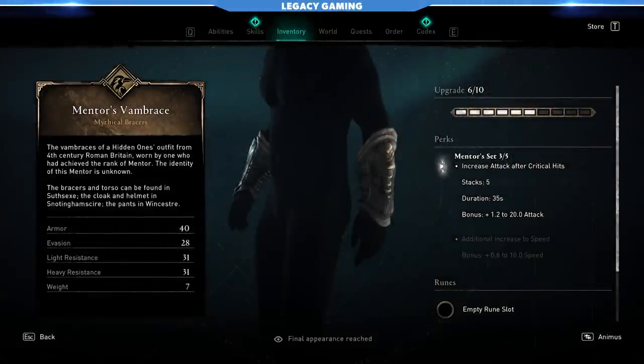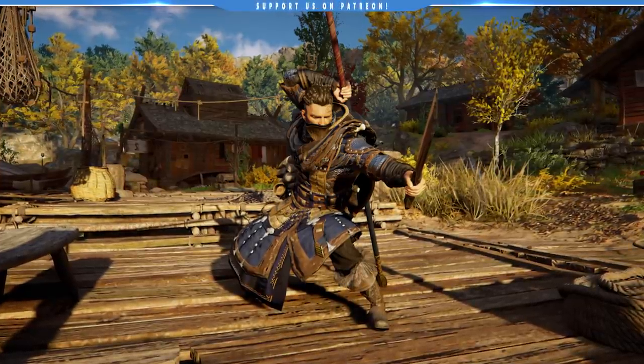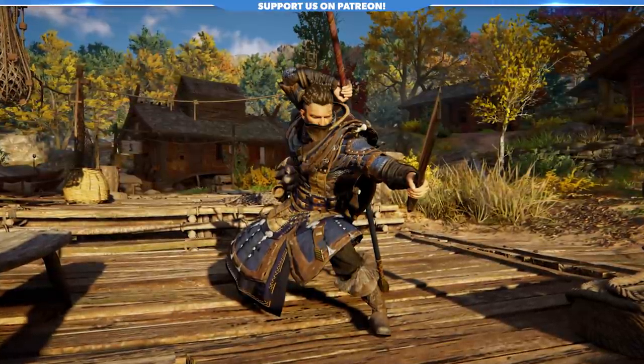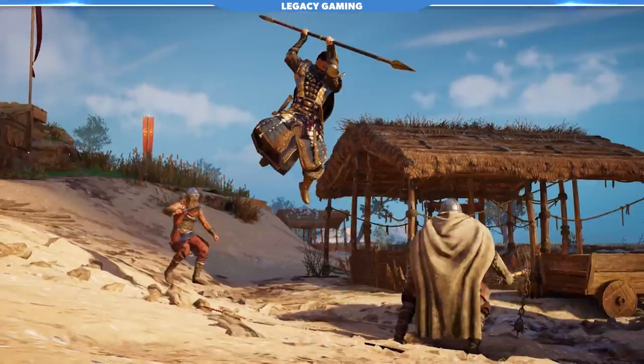On the other side of things, we have the Mentor set — three pieces of the Mentor set. The reason we use three of those pieces is because the Mentor set is lightweight, and we'll talk about that in just a second. The Mentor set bonus increases your attack after critical hits, so we're going to focus on a crit-heavy build. At a quick glance, the Mentor set and the Brigandine set don't really have much in common, but it all goes back to those guiding principles: sustain on a battlefield, flexibility for all types of players, and creating something a little bit different.